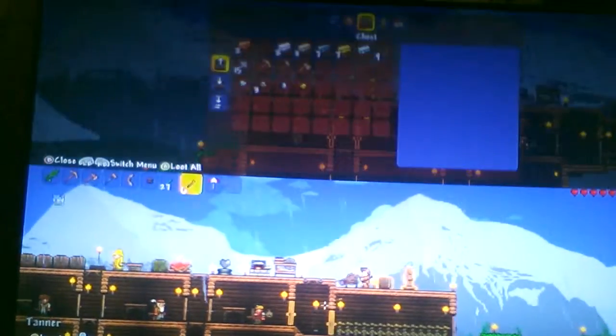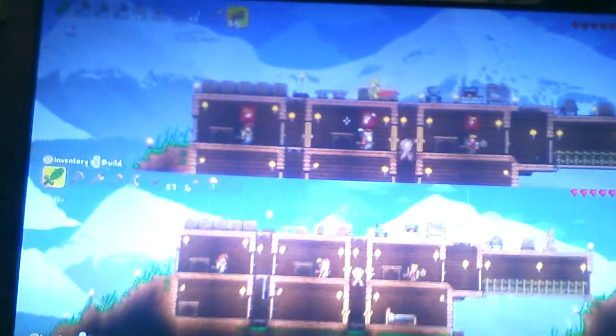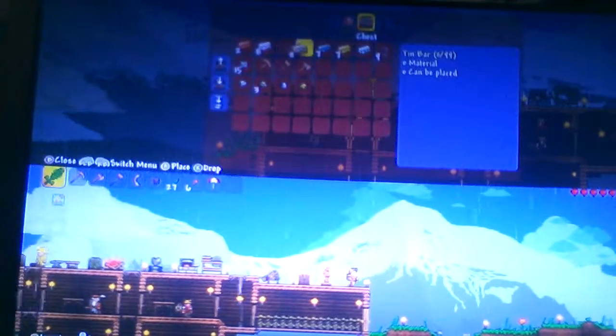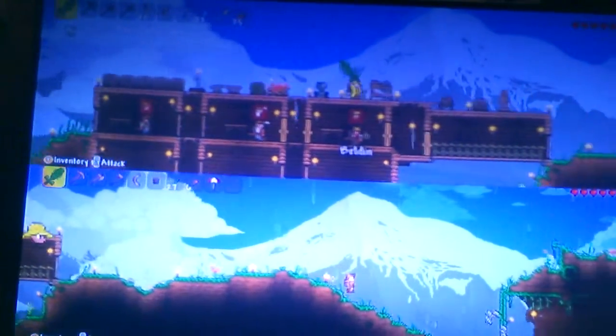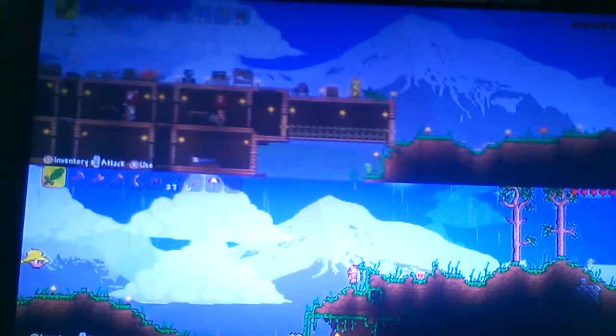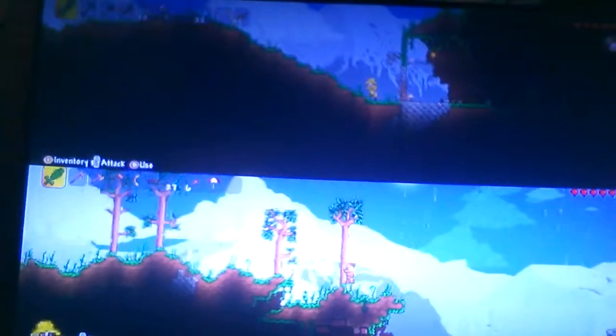We're back and I was able to get some stuff. Now we have a spawn point — yay! Now we don't have to keep spawning on the table. Let's go ahead and go. We haven't even found a dungeon yet, and there's two corruptions, one on each side, so we're not gonna be able to really go anywhere because they keep chasing us. That's gonna be the one difficult part.